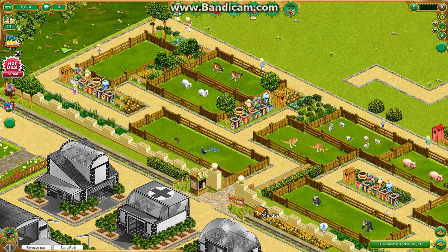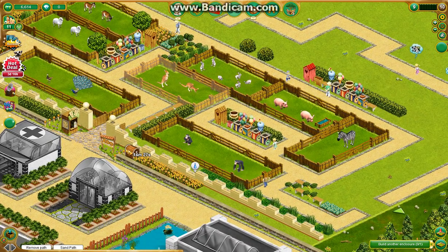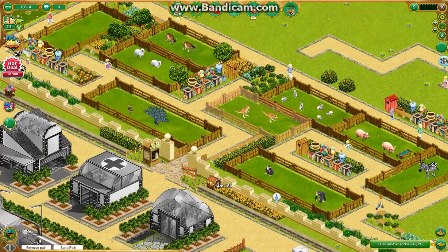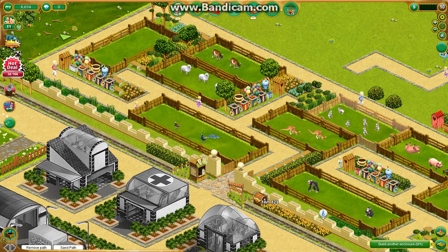If I have all the really interesting animals far back — make them walk all the way over there, then over here, then all the way to the back — and keep the more common animals up front, guests are going to walk past them trying to look at something more interesting. That's kind of the strategy I have going on right now and hopefully it's going to work out.